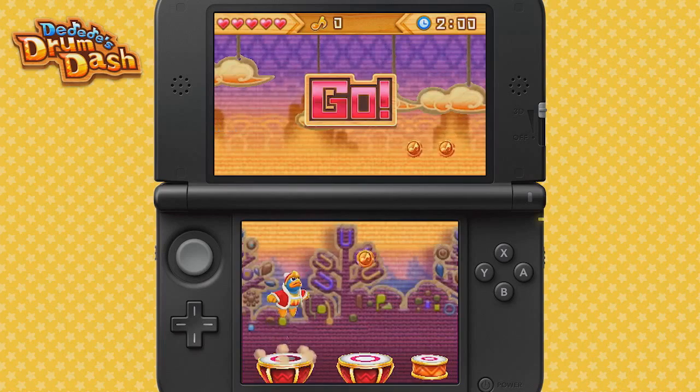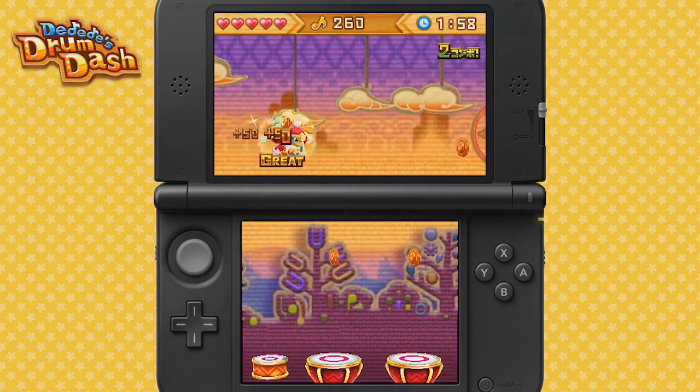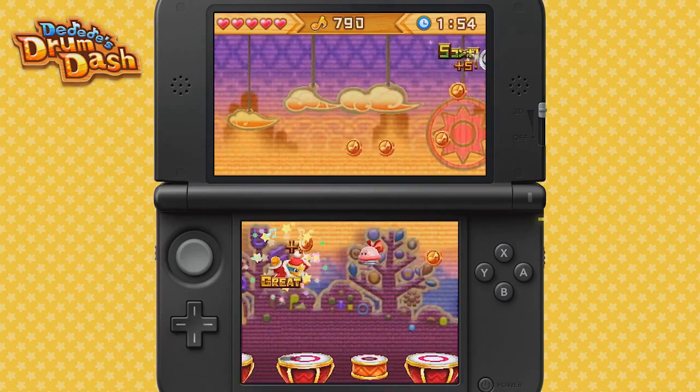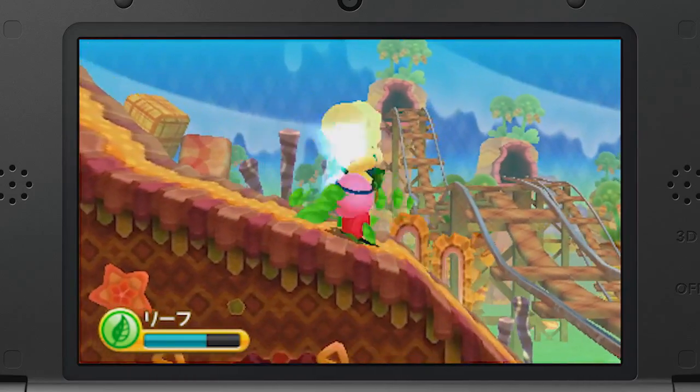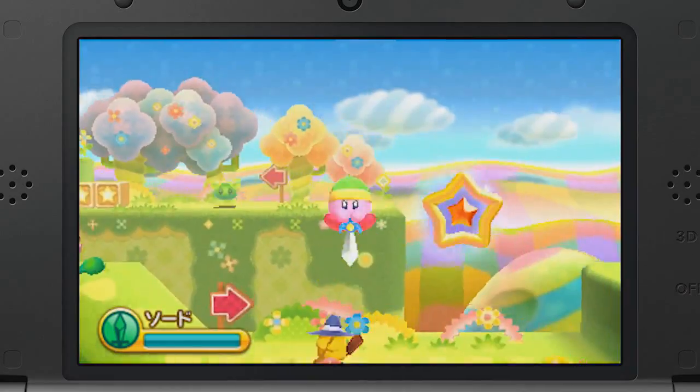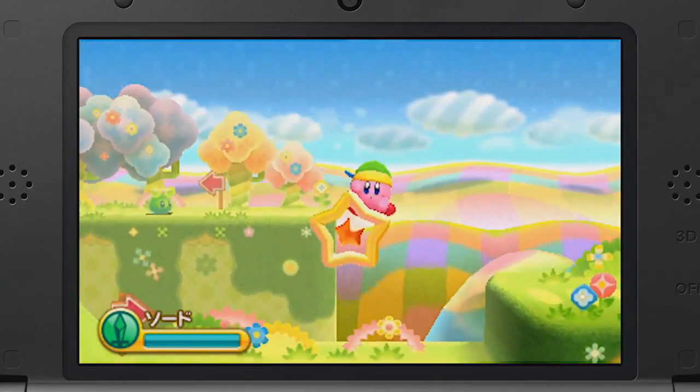Speaking of King Dedede, it looks like his musical game will be a completely separate mode rather than integrated into the story itself. We also see several new stages in this trailer, including ones based on a swamp, a desert, and a volcano. Pretty standard stuff, but the interplay between the level's layers should keep things interesting.